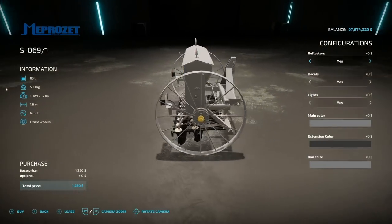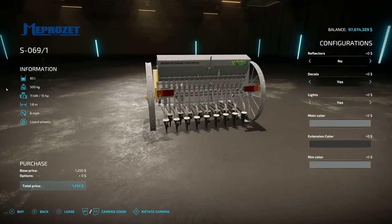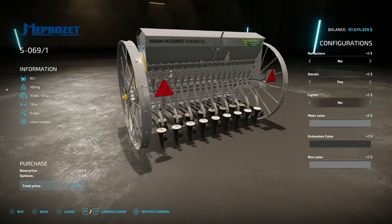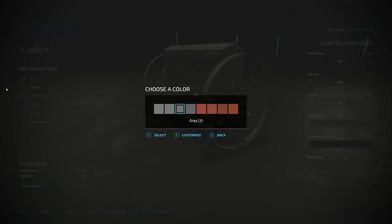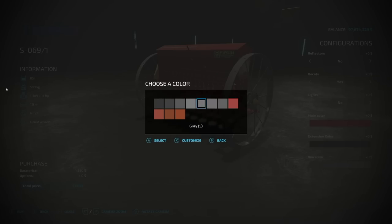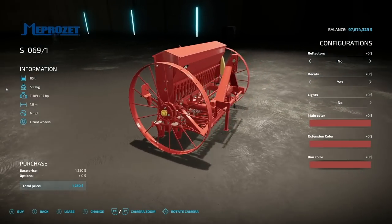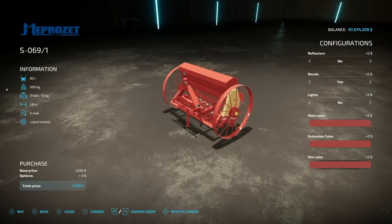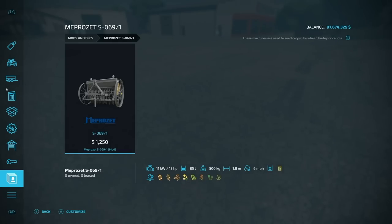Next is the Mässer S069 seeder — a very cool, super old-looking seeder, great for old-iron let's plays. Reflectors on top yes or no, decals yes or no, lights on the back yes or no — reflectors look great. Main colors in grays and reds, extension color in blacks, grays, and reds — that goes on the very bottom. It holds 85 liters of seed, requires 15 horsepower, works at 6 mph, with a 1.8-meter working width. Supports wheat, barley, oats, and all your eight normal crops.